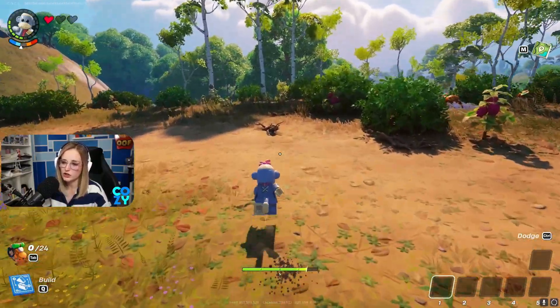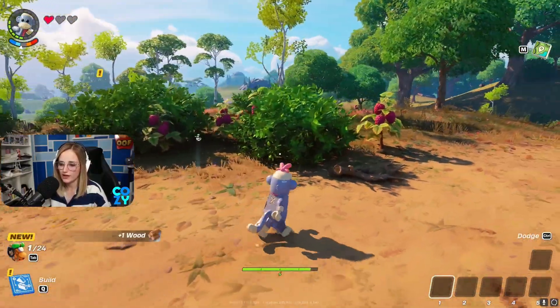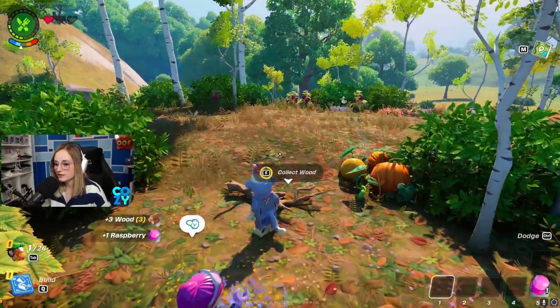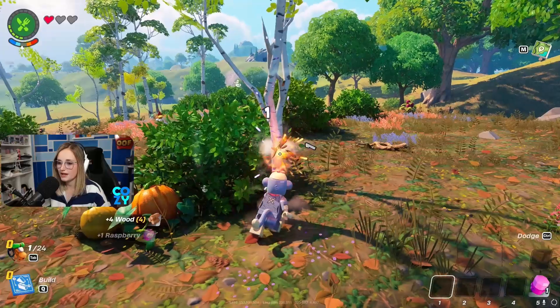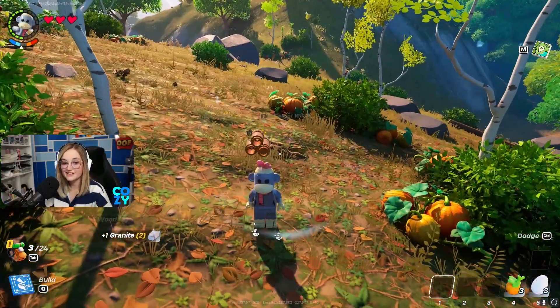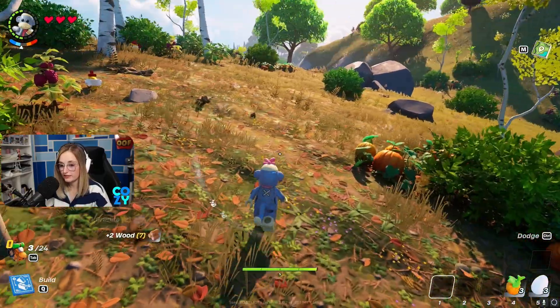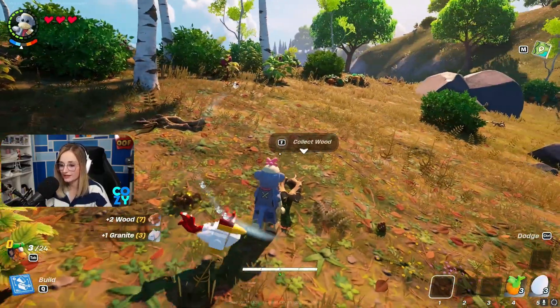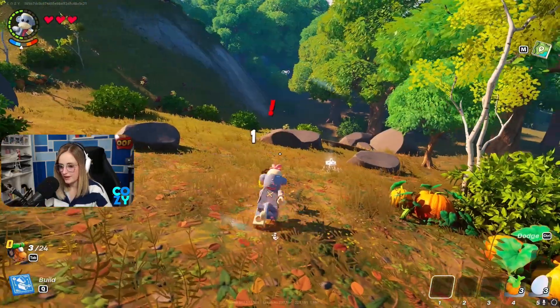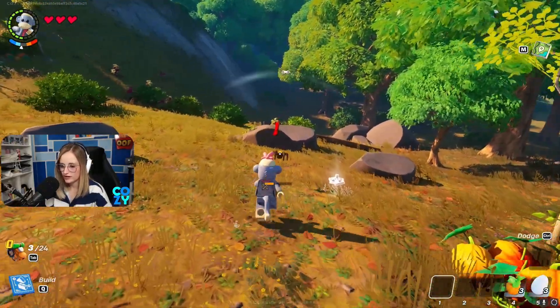The first thing you're going to want to do is look around and collect resources. You can collect sticks, raspberries, and smack these skinny trees to get wood. You can also find sticks and granite lying around so you don't have to hit the big rocks yet. Spiders give you silt, which you'll be able to use later for crafting.